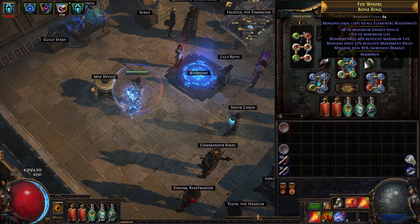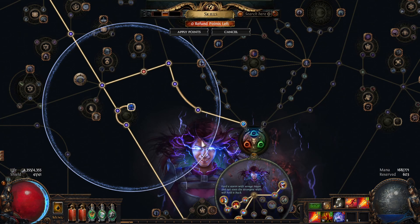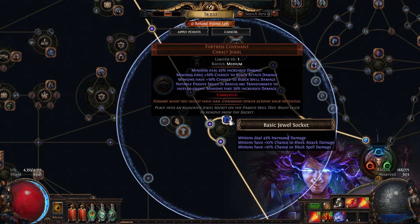I'm also getting a little more minion damage elsewhere. I grabbed a Fortress Covenant, which has potential negatives if I have notable passives — but I don't. You can see here that minions deal 43% increased damage. On this build, that's actually 64% increased damage with a single point on the tree, which is pretty nice.